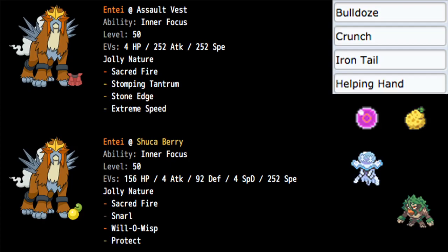You have Earthquake halved by Grassy Surge, and Assault Vest is covering Entei's special defense, so things like Earth Power don't do that much damage either. That is it for this slide — let's go ahead and move on to Speed Tier.